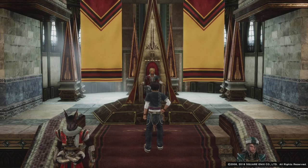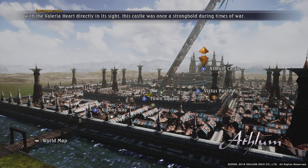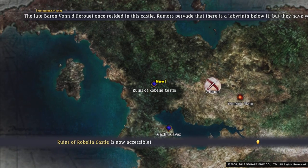On to Liberia Castle, where Rush learns invocations.